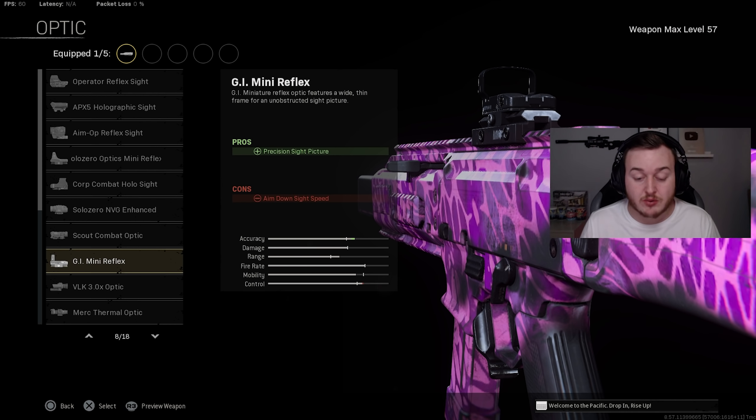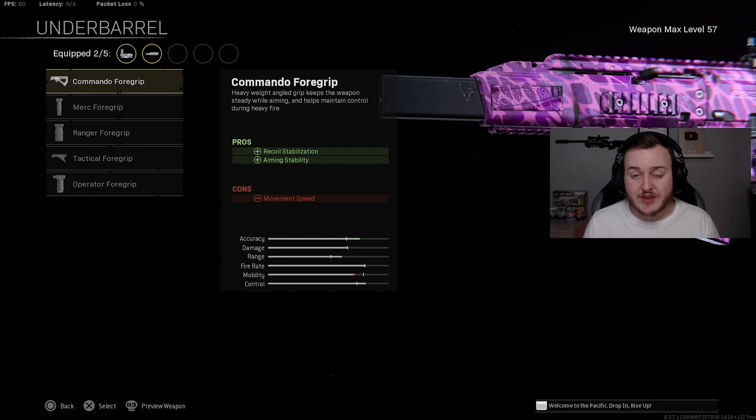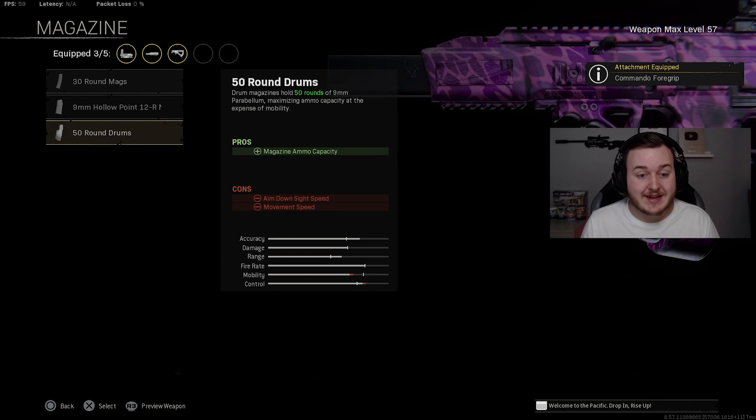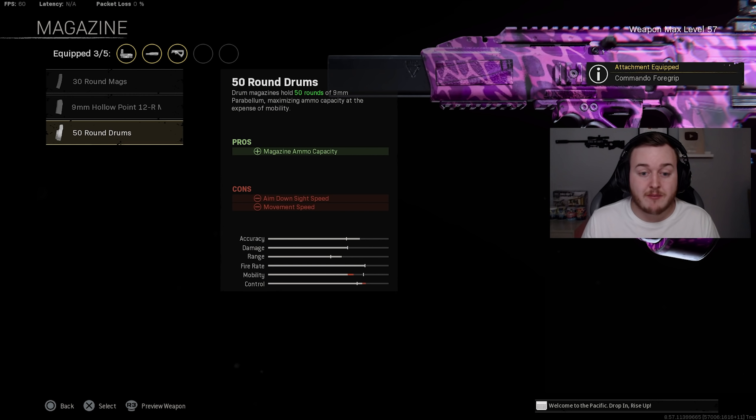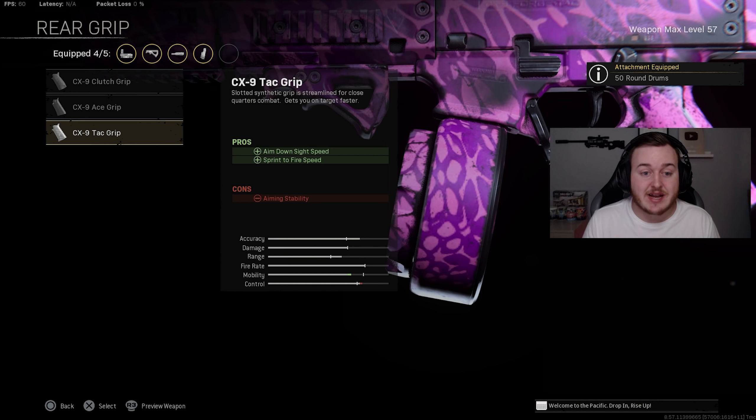For the underbarrel, the Commando Foregrip provides recoil stabilization and aiming stability — a very important attachment that makes the CX9 noticeably more accurate and stable when aiming. The magazine is the 50-round drum for a larger capacity, letting you wipe squads without reloading. Finally, the CX-9 Tac Grip gives ADS speed and sprint-to-fire speed, keeping the build very aggressive with fast aim-down-sights and quick shooting off a sprint.